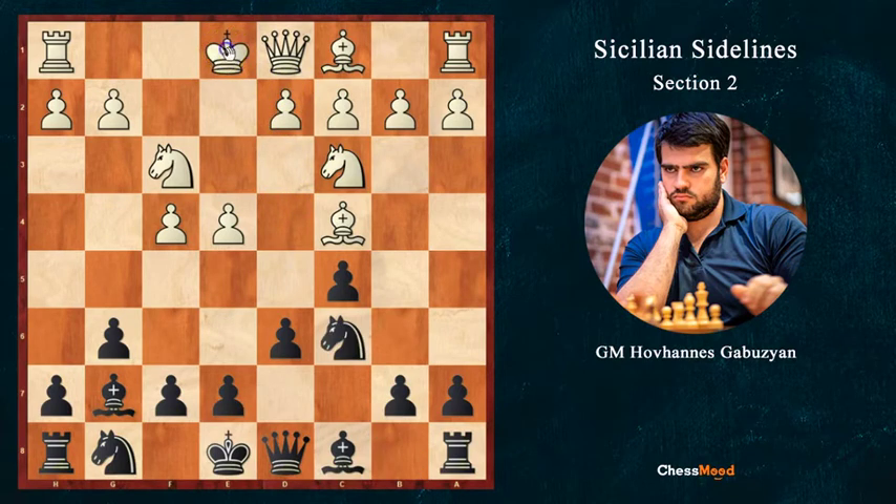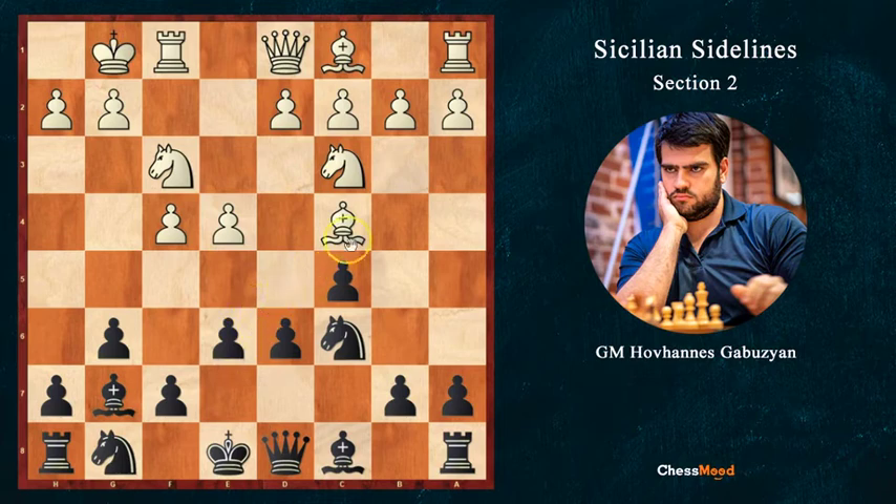After knight c6, castle, e6 — we have a very solid position with black. If white starts some concrete attack, we have all the reasons to take the pawn sacrifice, and we have a very safe king side. Most often the e5 square is the key of the position, because our knight coming to e5 controls all the king side and supports king defense very much.